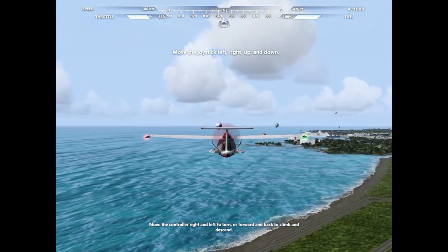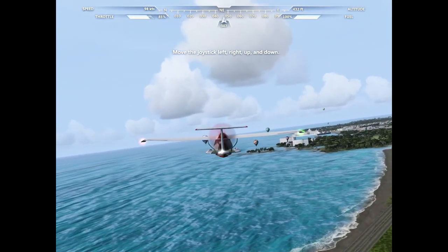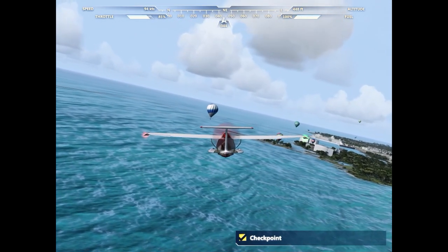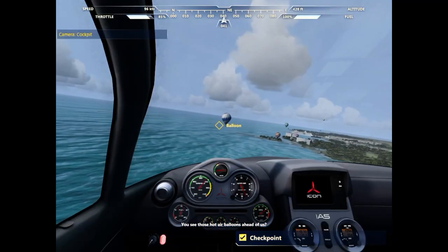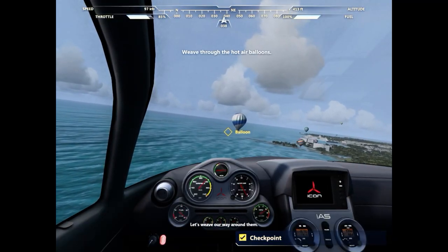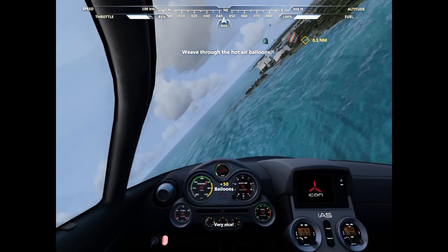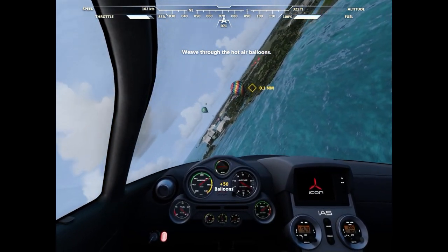But now let's look in detail at the Microsoft Flight base game. Despite Games for Windows Live closing its doors a while ago, the game itself is still available to this day, and instructions are in the description below. The base game contains some Hawaiian islands as the location, and the Icon A5 as the flyable airplane.